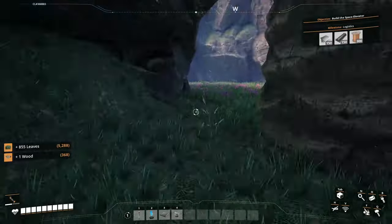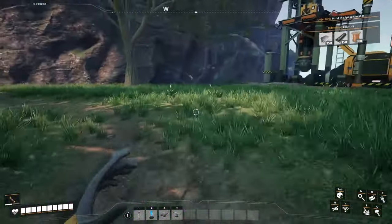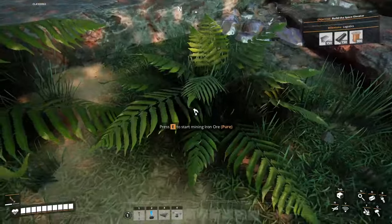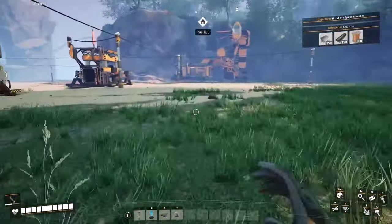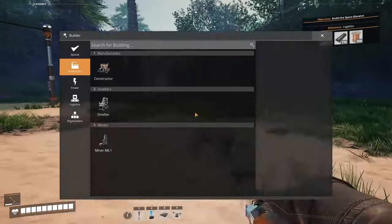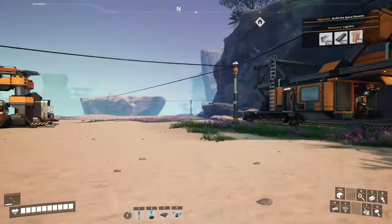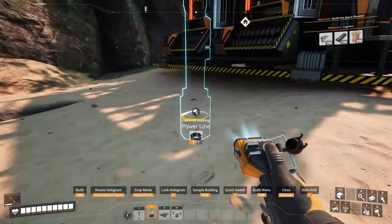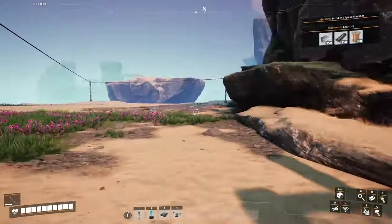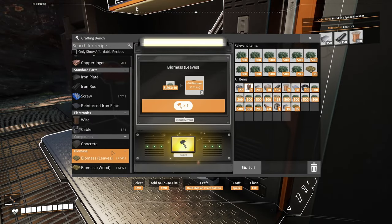Two drop boxes — one for leaves, one for wood — because we don't have access to smart filters yet to do this automatically making solid biofuel. Let's take care of the power resources and put both of them down. Two biomass burners should be able to sustain two miners, two smelters, and two constructors without an issue. Let's turn those leaves into biomass just like this.